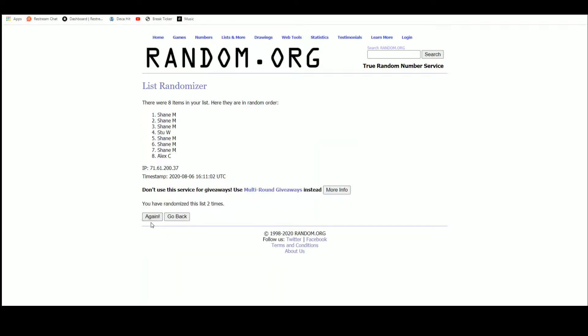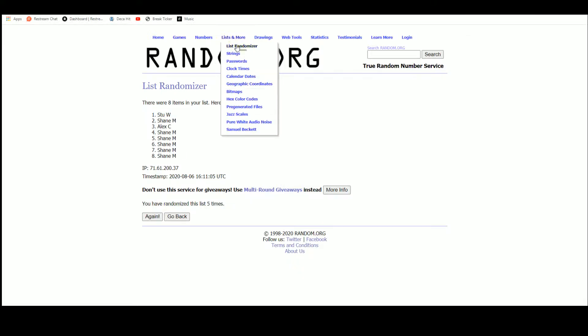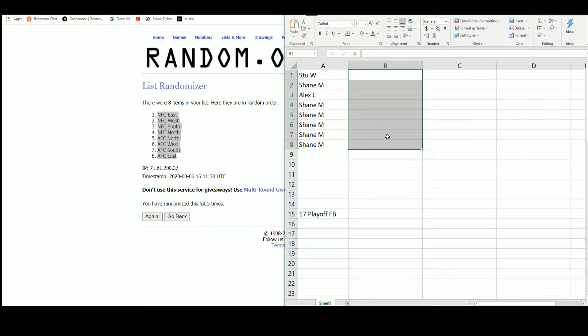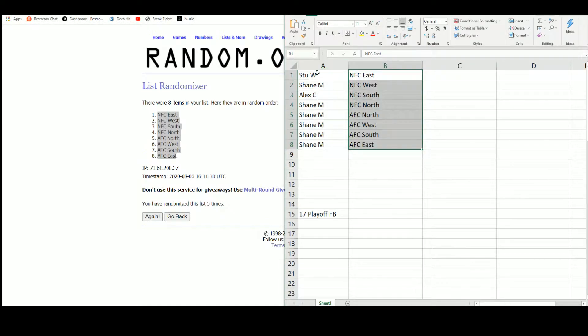There are the 8 names — Stu up top, Shane on the bottom. There are the 8 divisions: AFC East, North, South, West, NFC East, North, South, and West. After randomizing: NFC East up top, AFC East on the bottom. So Stu gets the NFC East, Shane gets the NFC West — I'm sure we'll get Amara Darbo in there. Alex gets the NFC South, looking for Christian McCaffrey. Shane with the NFC North, and the entire AFC. That makes it easy to sort.